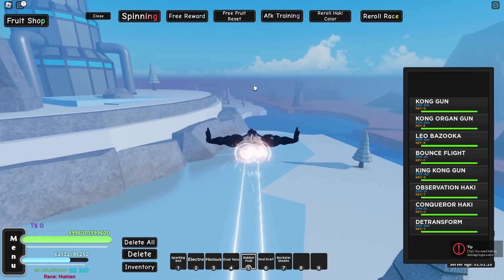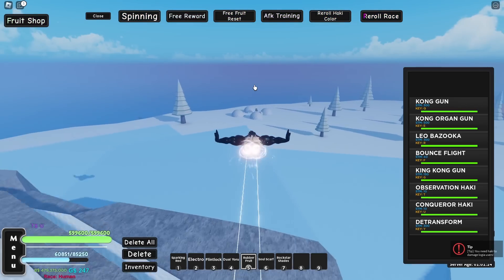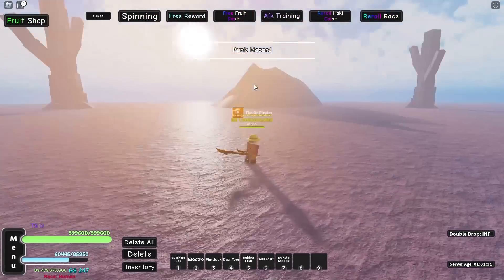We're at Punk Hazard, so let's look around for a Poneglyph. I don't see any around here for now. Oh, I found it, it's right over here. Let's grab this thing, de-transform and toss it — and okay, we got one.